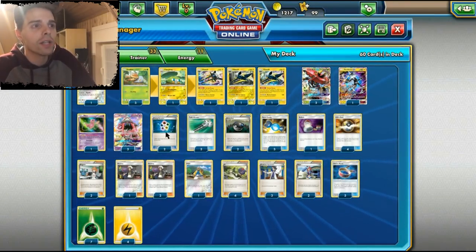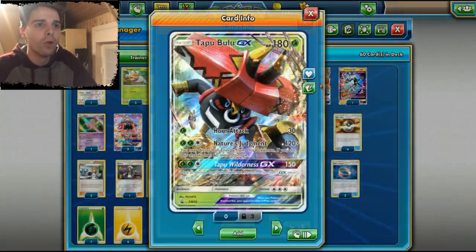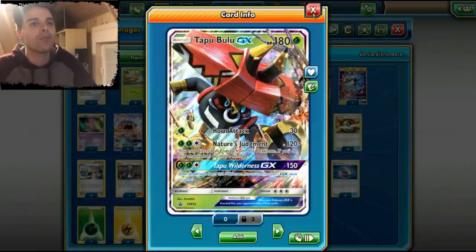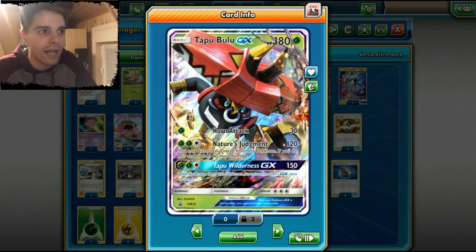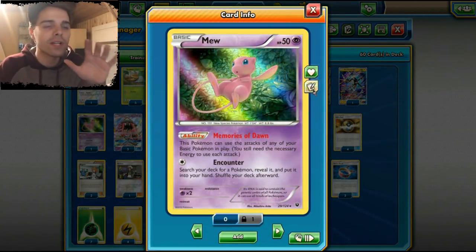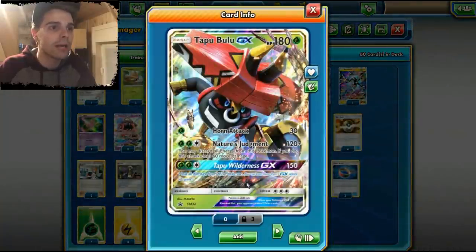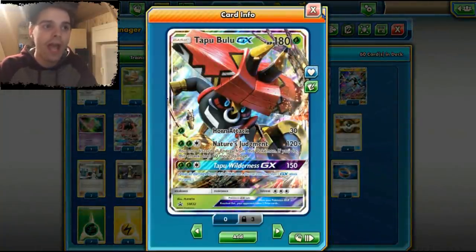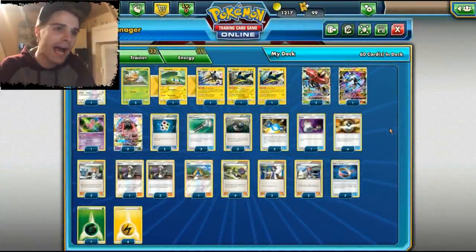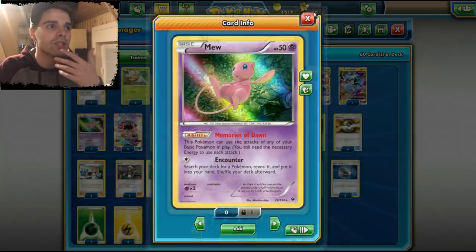We're running two Energy Recyclers because we burn through a lot of energies — Tapu Bulu is our main attacker and Nature's Judgment most of the time discards all the energies attached. Mew can copy attacks of all our basic Pokemon in play including GX moves. Mew also hits for weakness against Buzzwole GX and Espeon GX, and only gives up one prize card.